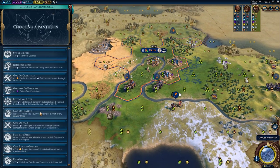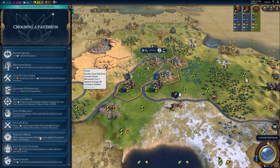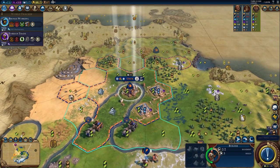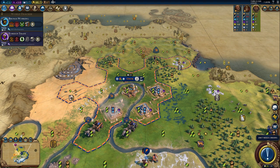Time to select a Pantheon. Our favorite one, Religious Settlements, is not there. Right now it's a choice between plus one production for every marsh, oasis, and desert floodplains, or Fertility Rites. I'm just going to choose Fertility Rites — we need to get city growth. We need to get our cities as tall as possible to work all these amazing tiles. Plus, we get a free builder, which means more science.